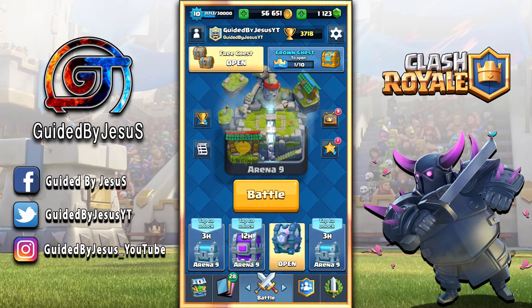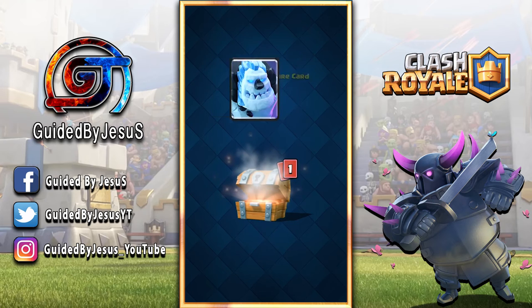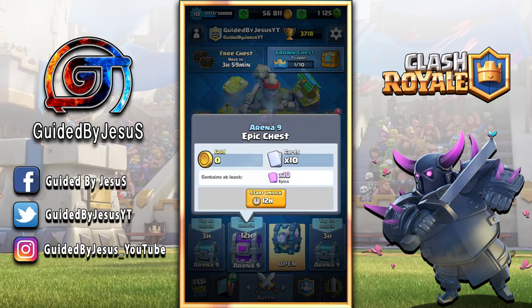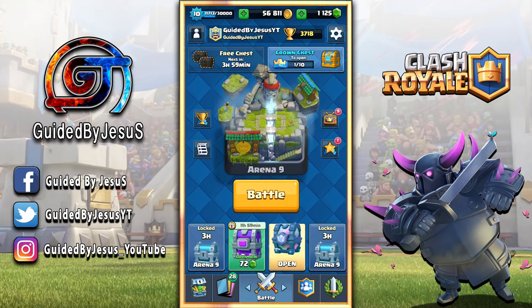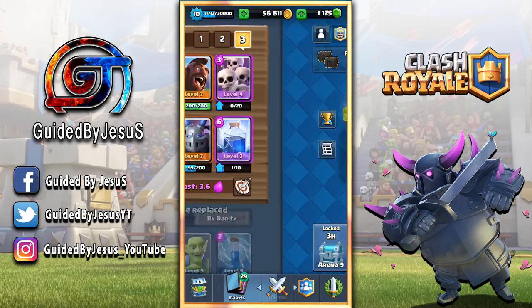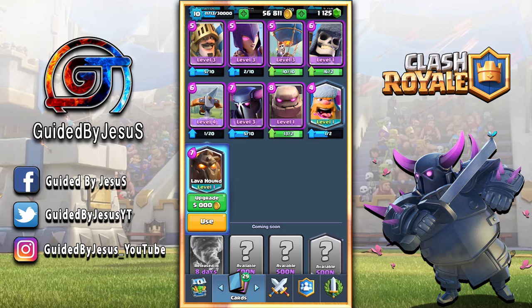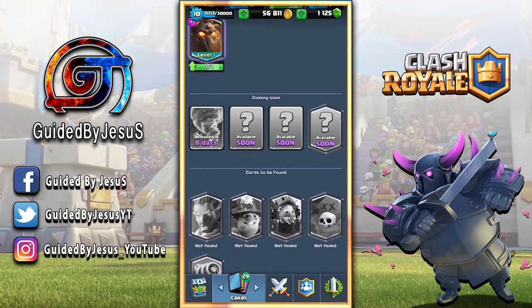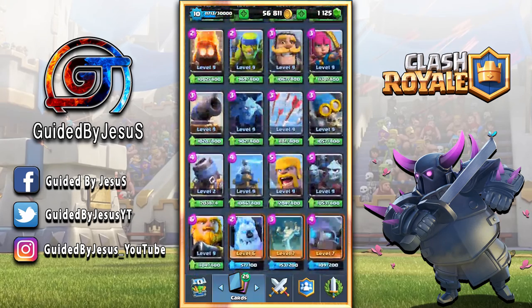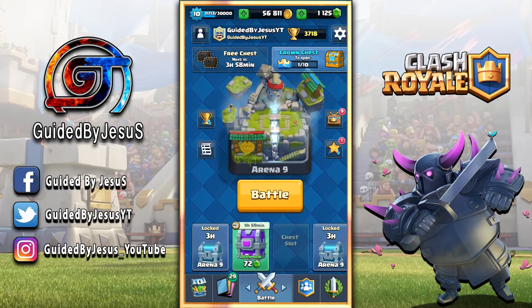I fast-forwarded because the legendary chest takes a whole day to open. Let's open these three chests first — wish me luck, hopefully I get a Miner. Now let's open the legendary chest — come on, please give me Miner or something I don't have. I got a Lava Hound. Not the best result — I wanted a card I didn't have yet for more flexibility in challenges and tournaments. But having a level two Lava Hound will help in ladder play, and I'll bring you some Lava Hound decks in the future.